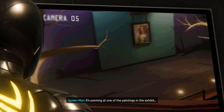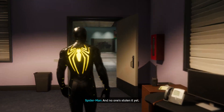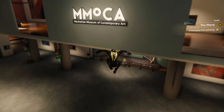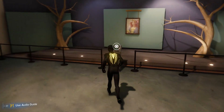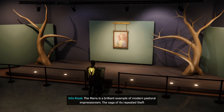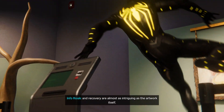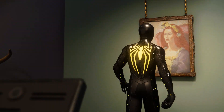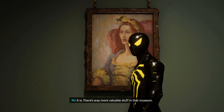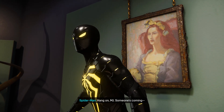It's pointing at one of the paintings in the exhibit. That has to be the Maria. And no one's stolen it yet — I need to see this up close, figure out what's so special about it. The Maria is a brilliant example of modern pastoral impressionism. The saga of its repeated theft and recovery are almost as intriguing as the artwork itself. Looks like a pretty normal painting to me. It is — there's way more valuable stuff in that museum. So why is the Magia so worked up about this painting? Hang on MJ, someone's coming.